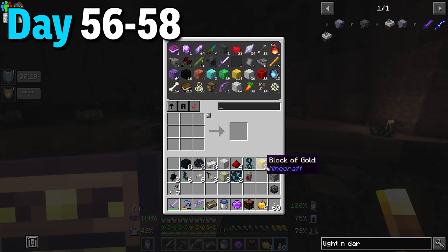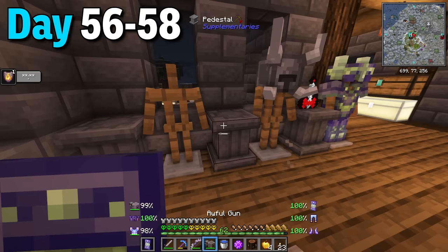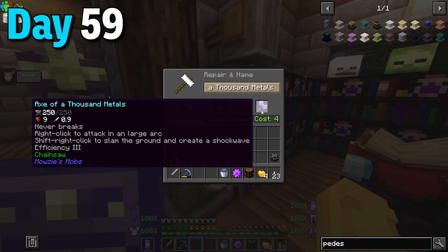The reward was a netherite ingot and a bunch of the ores I mined. I then came home, placed pedestals around the main bedroom and put some cool artifacts and rewards on top of the pedestals and armor stands. Day 59 I unlocked the chainsaw trait from the other librarian and put it on my giant axe - now I can tear trees apart from one log. I also got master traits from all the other villagers.